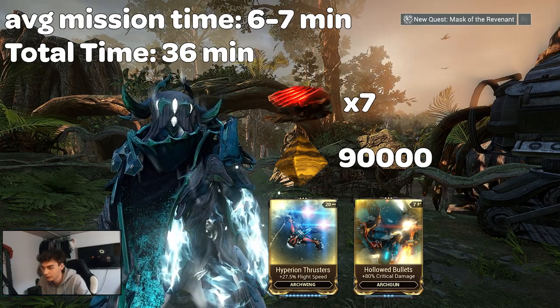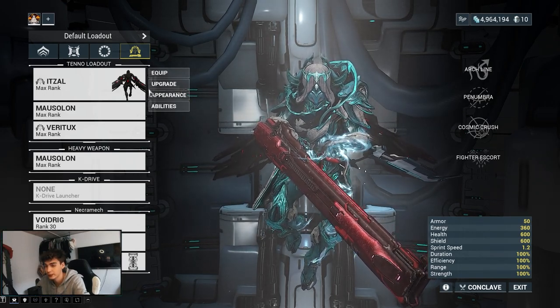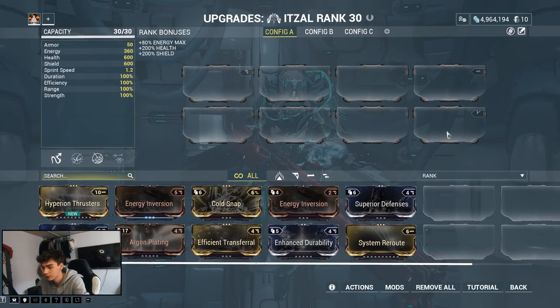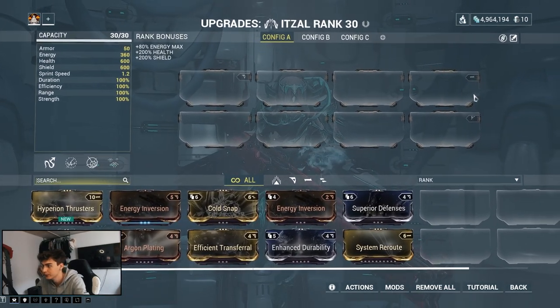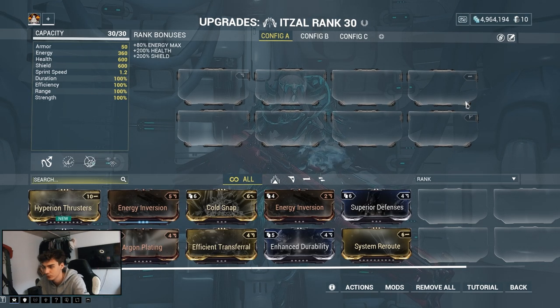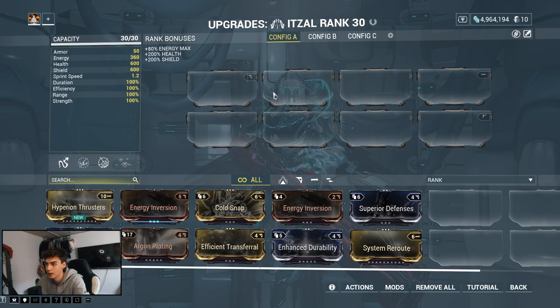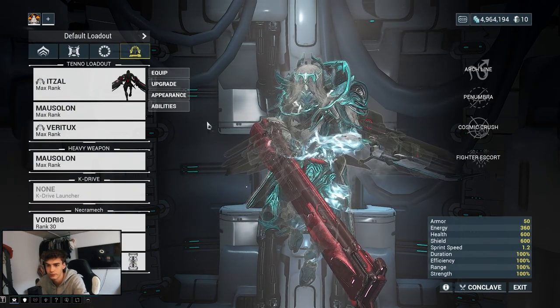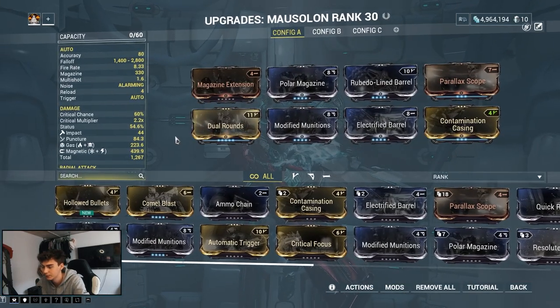For the build, I basically used nothing on the Itzal at all — this is essentially a zero-mod setup — to show you how easy it is. It's not one of the harder Arc Wing missions, so you should be able to survive. Otherwise, just put some defensive and health mods on your Arc Wing and it should be a bit easier to level up if you're having trouble.